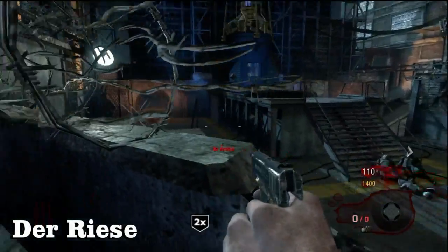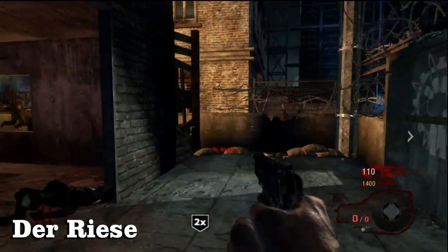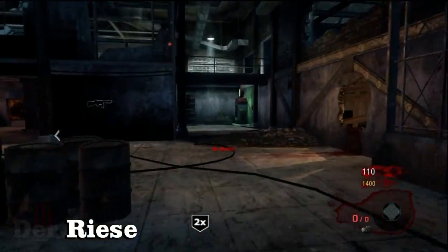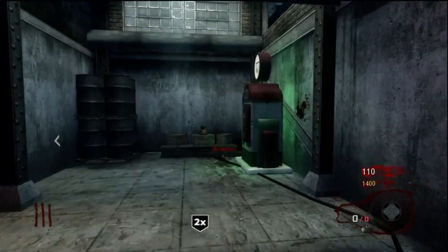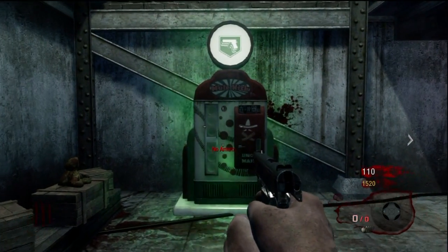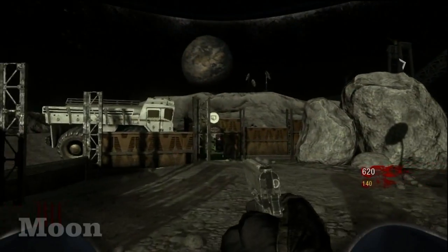This is on Der Riese. Again, right next to the spawn area, just by one or two doors. Easy to see where I'm at — just base it off the location where you're at. And it's in the warehouse in the corner in the back. Very easy to find.